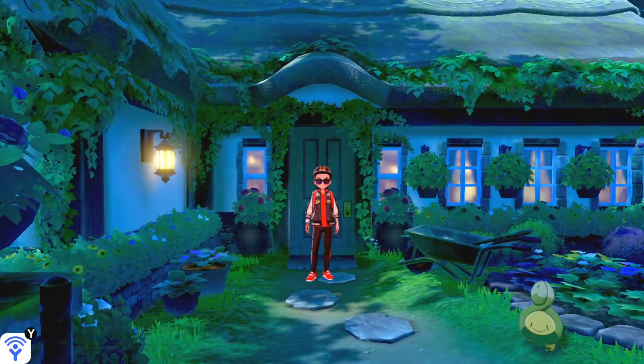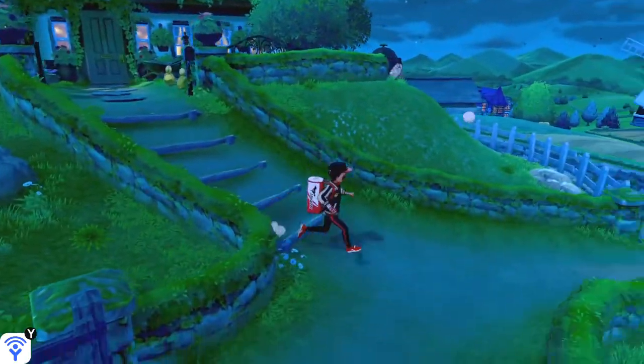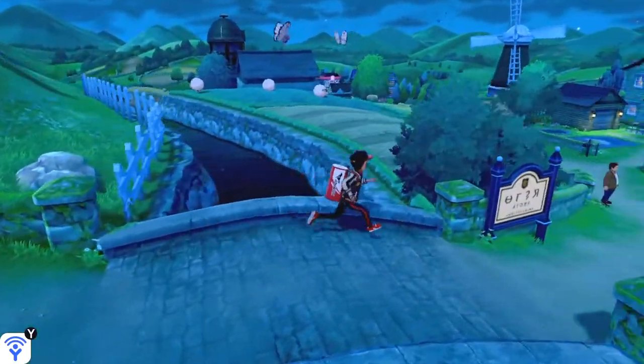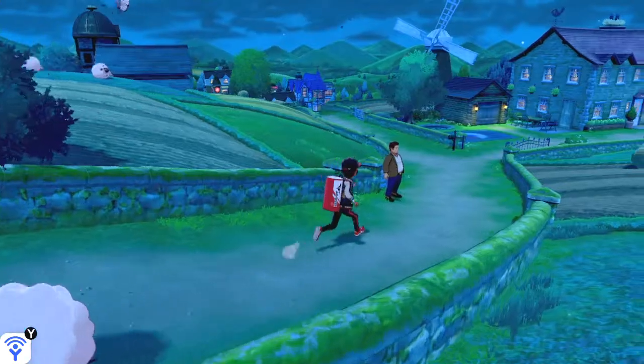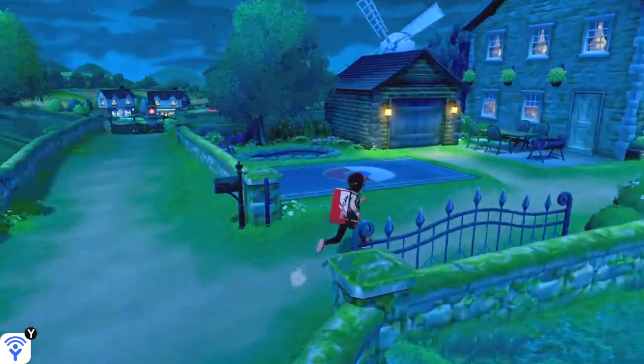Very easy to do. All you have to do is actually complete the game, roll credits, enjoy the story, beat Leon, and then at the end of the credits the game rolls back up and it shows a little bit of the Slumbering Woods. Before you even do that, you have access to this Charmander.